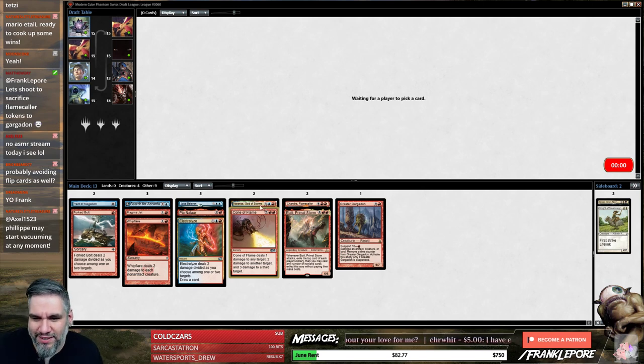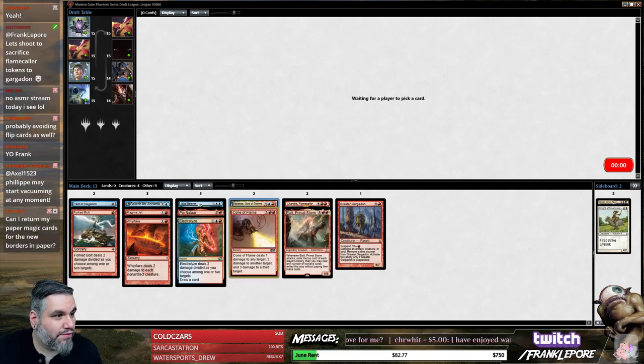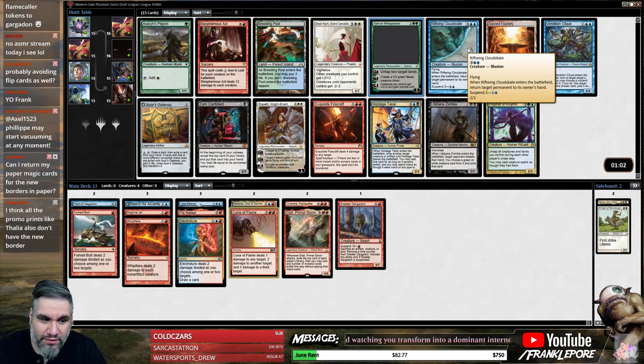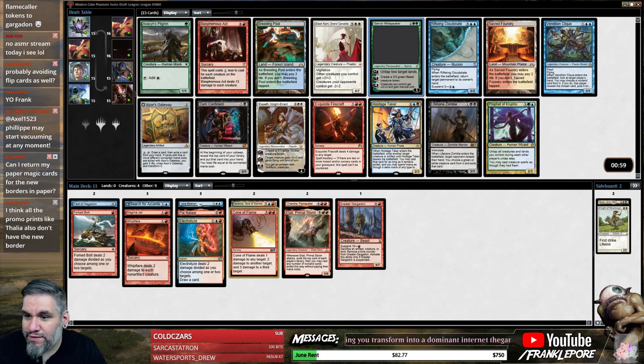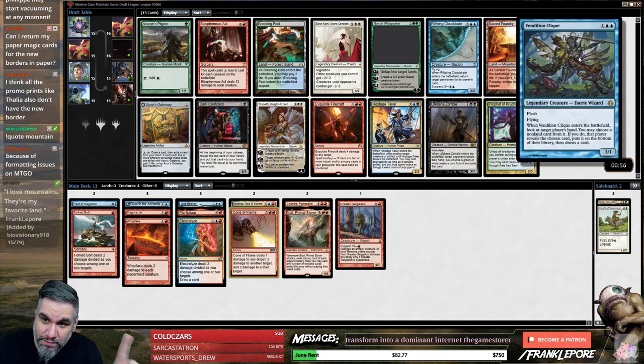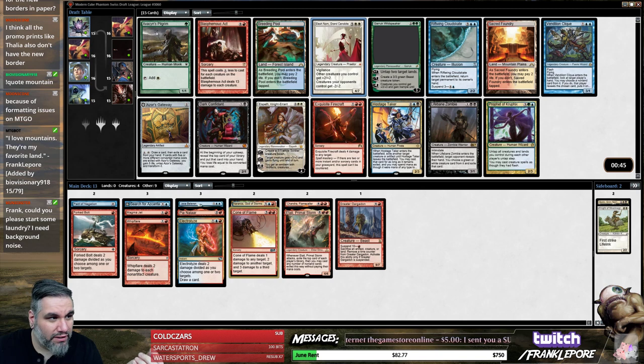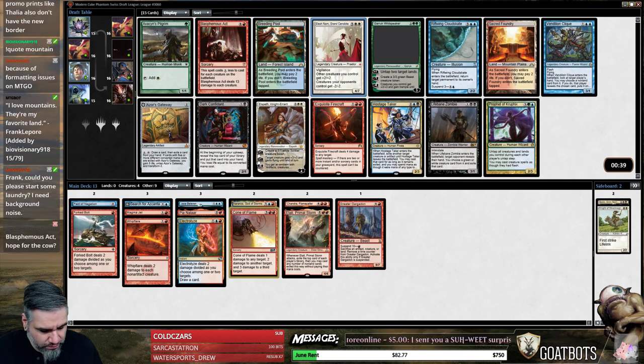Wow, our deck looks good but it doesn't look very blue, which is interesting. What do we got here — Jace the Mind Sculptor? No, just kidding. Riftwing Cloudskate seems fine, I like it better than Vendilion Clique for sure. Firecraft is also good. Let's see if it holds up here — any legendaries? Vendilion Clique is legendary but it has a promo printing. Also Elessar — I don't think that has a promo printing. I mean it has the judge promo but it's not online, right? Oh — Iconic Masters and Modern Masters 2015. I guess that was printed a bunch then.